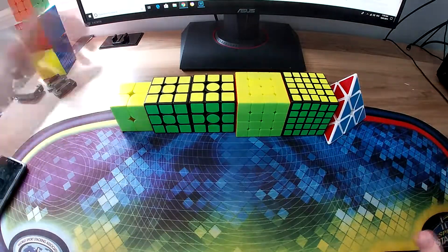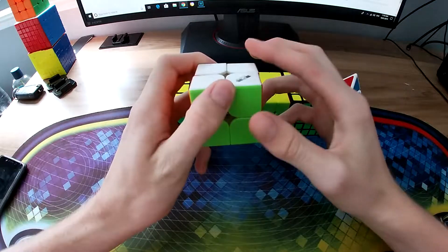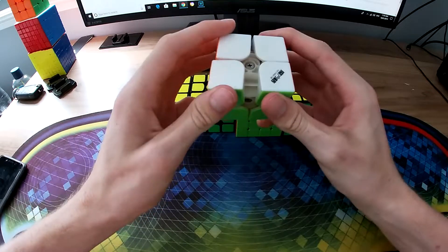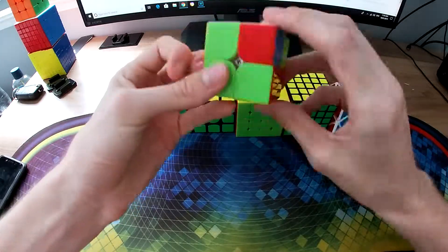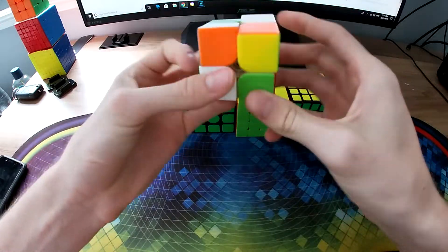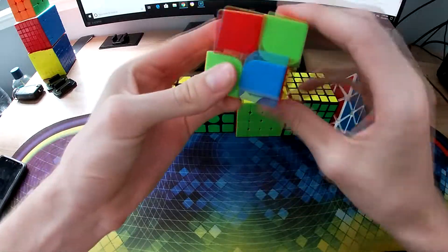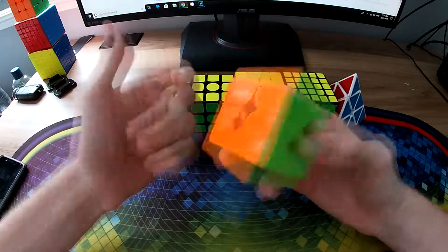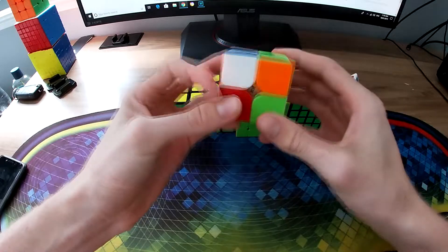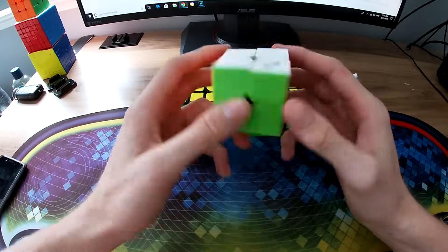Let's start off with the 2x2. This time there actually is 2x2 in this one, unlike Brisbane Winter last year where 2x2 wasn't an event. I'm using the Qiyi — I've had this 2x2 for well over a year and it's doing me fine. I don't really care about 2x2 that much. As long as I get a sub-5 average and maybe a sub-3 single, that's all I'm looking for.